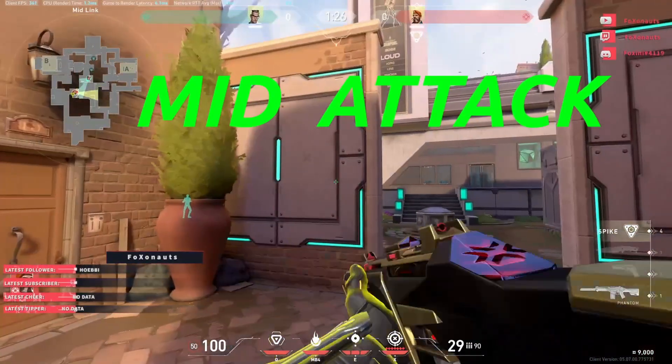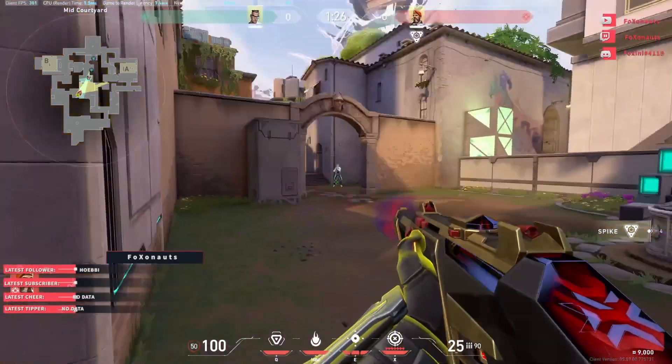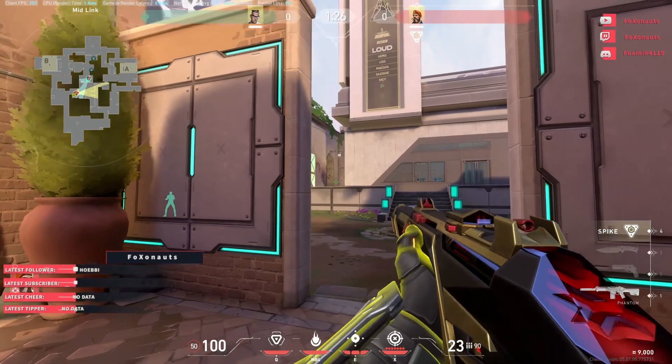If you go B-Short, it depends on what you want to do. Do you want to fight B-Short or do you want to push up a bit? If you want to fight B-Short, you don't really need smokes — just shoot.